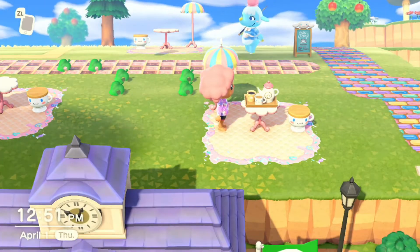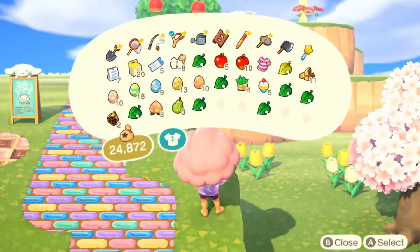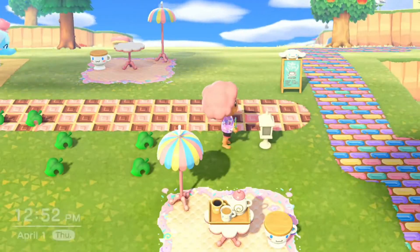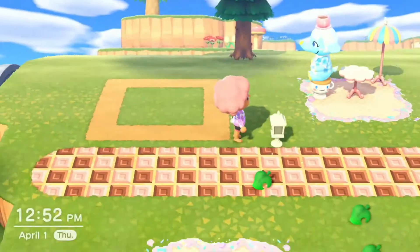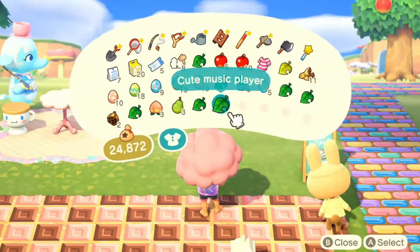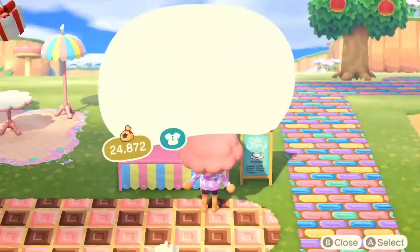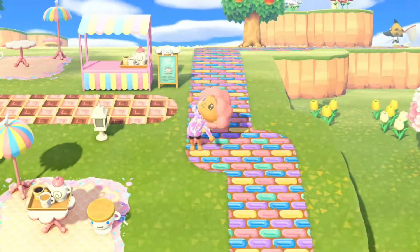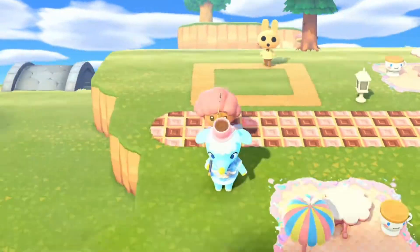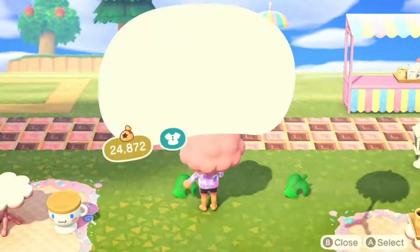While I was decorating, Chai was actually walking around the area and talking to me as if she knew that this was going to be her living space. She already knew it — even though I don't have her house set up here yet, I have the plot marked and ready for her. She felt it, she knew that was her spot, she saw all her items and was just drawn to it. I thought that was just super cute.